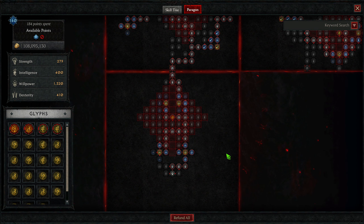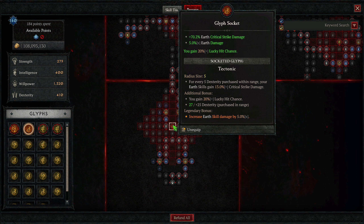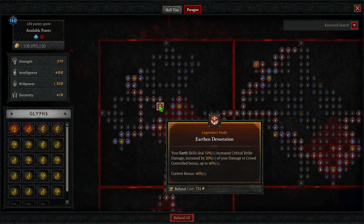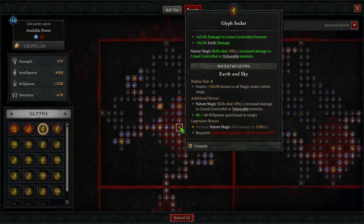For our Paragon board, we're primarily going over the board and glyph selection — there'll be a build planner in the description if you want to follow point by point. My Paragon boards are in no way optimized; I've redone them to shore up spots like armor or resistances but it's not to the best point yet. On our starting board, we're using Tectonic for more Earth crit damage, and at Legendary you get more Earth damage as multiplicative. One big reason we're taking it is you gain 20% lucky hit chance. The first board we're taking is Earthen Devastation — Earth skills deal increased critical strike damage, increased by your damage versus crowd controlled up to a max of 60% multiplicative crit strike damage, which is very big. The glyph is Earth and Sky, giving damage to crowd controlled, more Earth skill damage, and at Legendary your nature skills deal more damage to crowd controlled or vulnerable enemies.